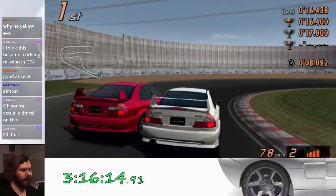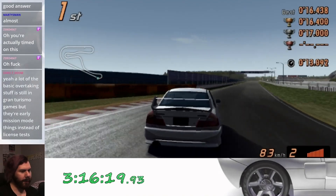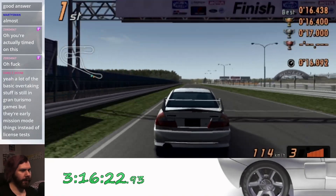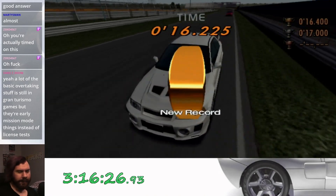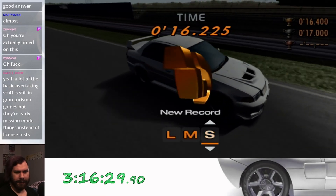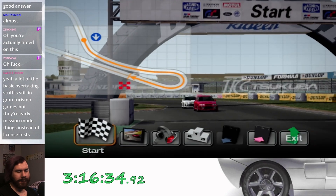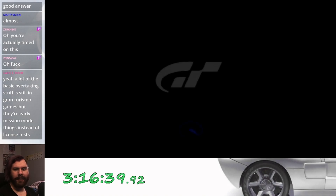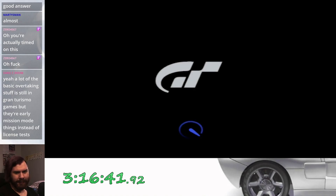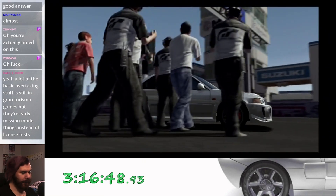I'm actually gonna brake a little earlier, instead of trying to clear him on the entrance of the corner. We'll enter the corner alongside and then get the run on the exit — and there we go. Gold! Two tries. I did it. I learned how to pass somebody. We only made minimal contact. We're still unlocking cars by the way — got the Evo 5 now, we can use it in arcade.